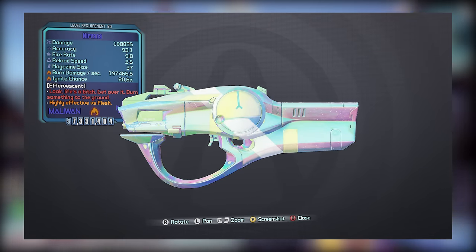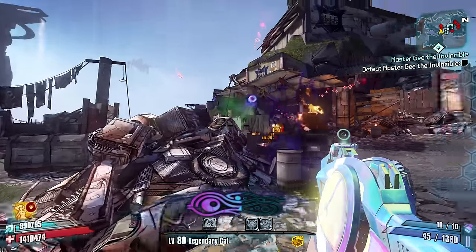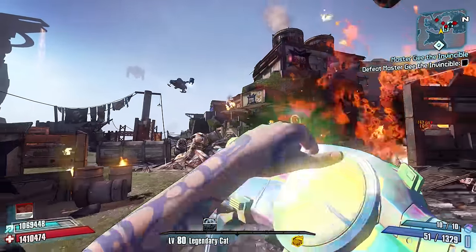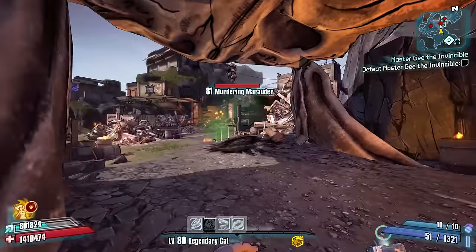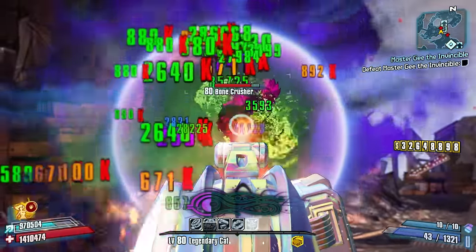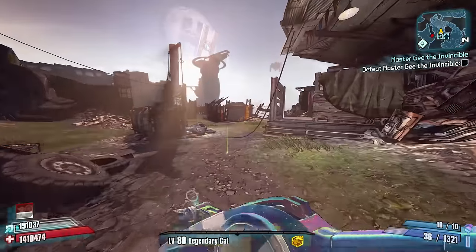This brings us to our first and lowest tier effervescent weapon, and that is the Nirvana. Maybe I'm biased, but the Nirvana just seems like a bad weapon. While many weapons in this DLC are duplicates of existing weapons, they usually have some major upside — like the Amigo Sincero being a way better version of the Trespasser. The Nirvana, on the other hand, is a simple reskin of the Hellfire with virtually identical stats and abilities, yet somehow manages to be rarer than all other Rainbow Rarity items. This is the only effervescent item I couldn't get to drop in-game.